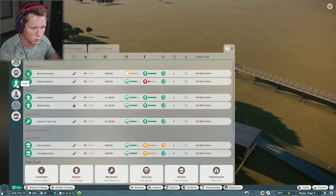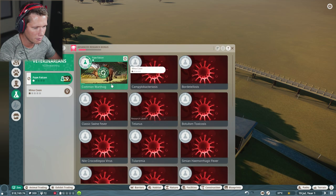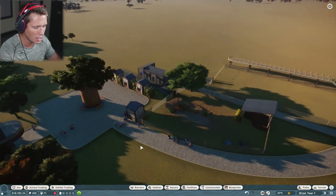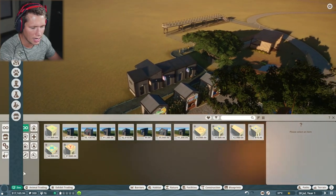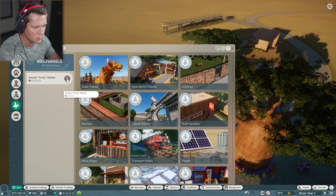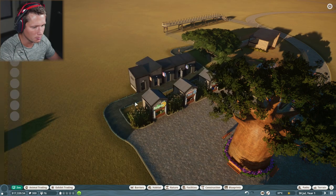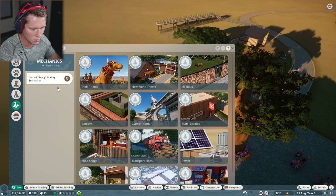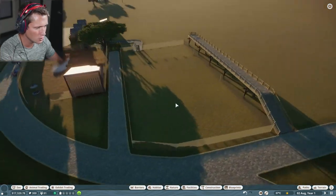Coming into our zoo, we're going to get the second vet on ostrich info as soon as we can. We also need to build a workshop for our mechanic — boom, got that. Now we can make our mechanic work on new themes, transports, and food shops. Zoo mechanic research is underway — she's working on food shops, which I feel are important. Looks good.